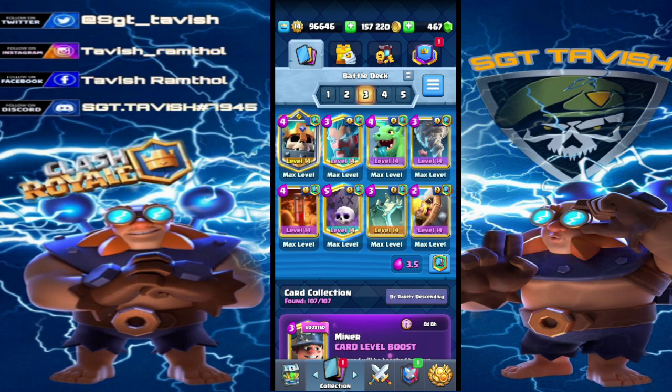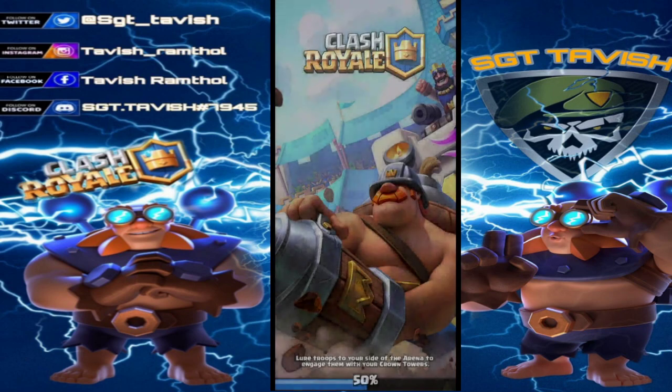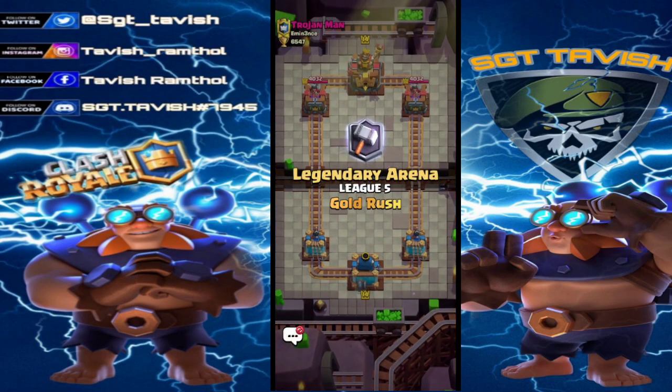If you don't have all these cards, that's okay - there's a lot of substitutions for this deck. Even if you have it a little bit under-leveled, it's still valid for ladder and really easy to push. For substitutions: you can have Valk or Knight with Skeleton King, Archer Queen for the Ice Wizard, Tombstone can be Cage or Bomb Tower, Poison can be Fireball, and for the Barbarian Barrel you can put in Log. With that said, let's push some ladder.